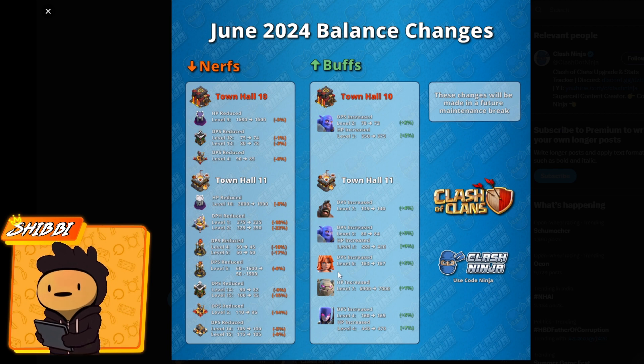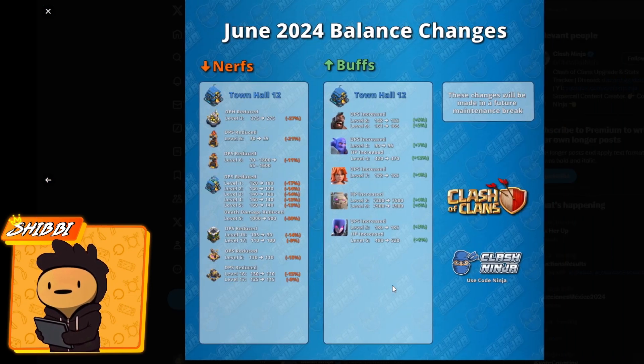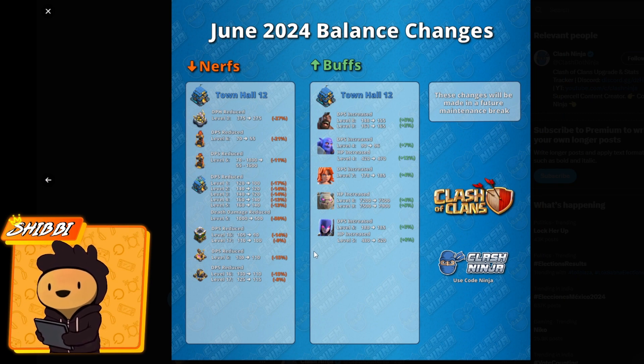On the buff side at TH11, hog riders, bowlers, valkyries, golem, and witches are all getting buffs. The biggest buffs go to the bowler and the witch. The bowler gets about a 10% HP increase and 5% DPS increase — around 7% DPS increase total since Town Hall 10. The witch gets nearly 10% HP increase and 3% DPS increase. The golem only gets about 1% HP, which doesn't matter much. Overall, the TH11 attacking side is going to be massively overpowered.